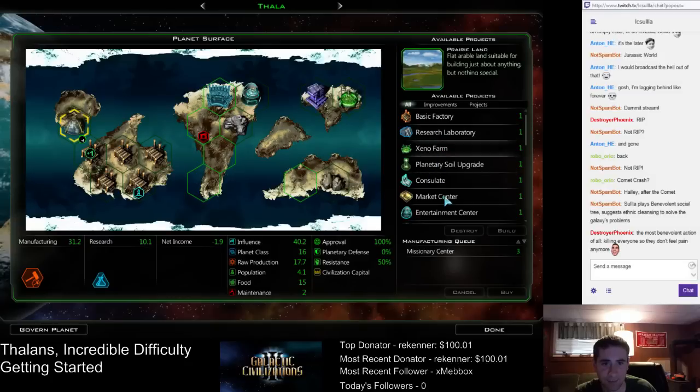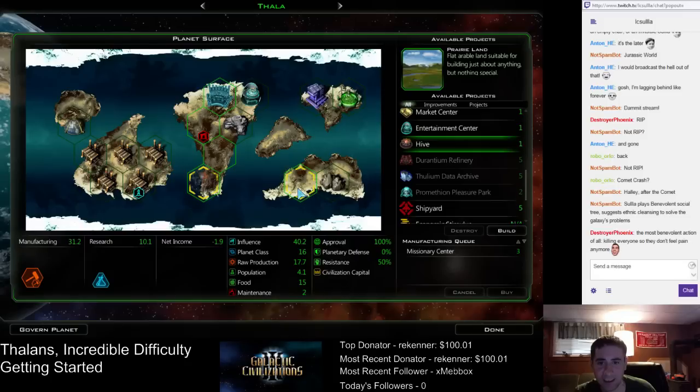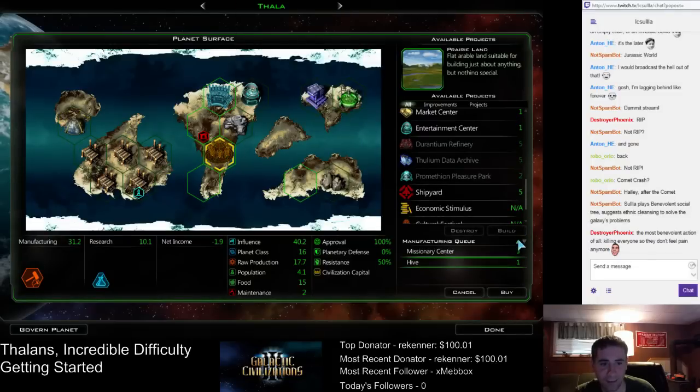We do want that Missionary Center. So where is the hive? Here it is. Costs 30 production, plus 4 raw, and it gives a bonus to everything. So that's pretty nice — it gives a bonus to absolutely everything.